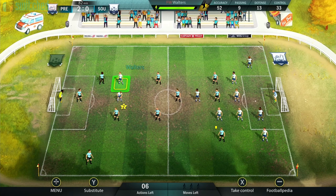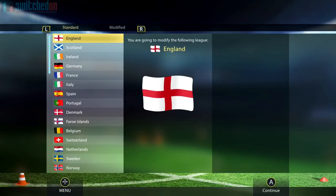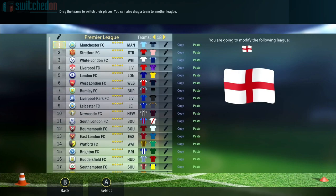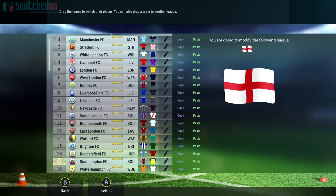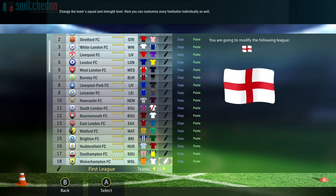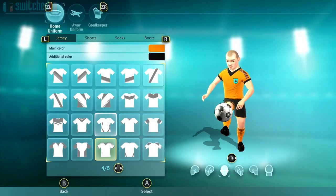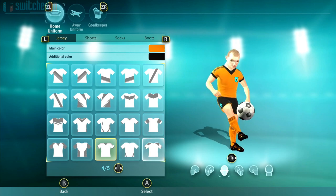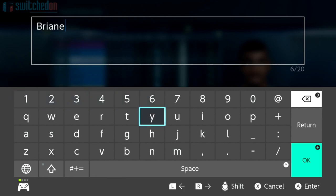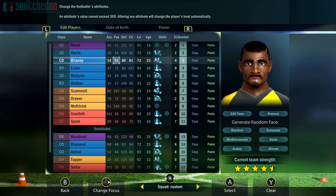Joking aside, the football management side of things ticks all the boxes from a casual level. You have an impressively large number of unlicensed leagues that you can start your game in, complete with a majority of that country's teams who are populated with randomised players. One outstanding feature of this game is the ability to edit pretty much anything from the names of the leagues and teams, the kits and badges of each team, and even the ability to edit every player on any team from their name and shirt number right down to their appearance with a very detailed character editor.